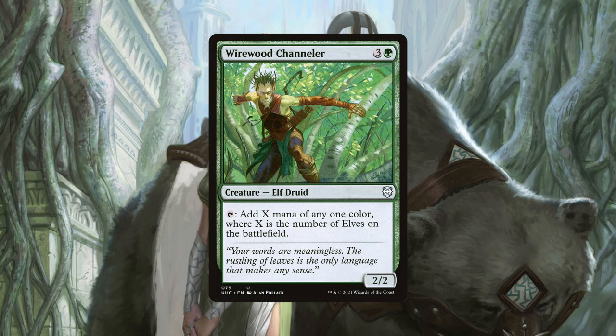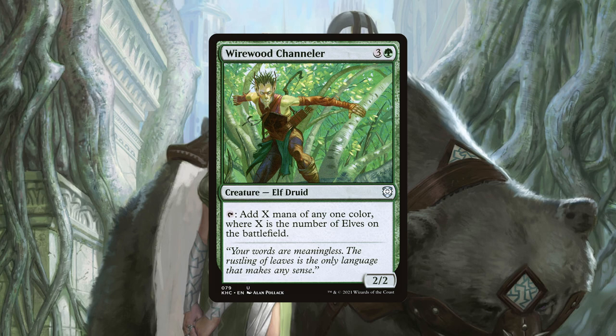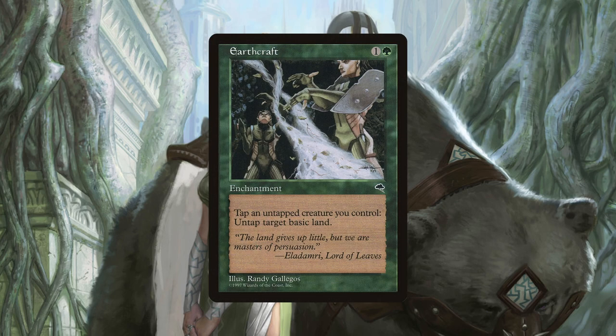Wirewood Channeler is just the more expensive version of Priest of Titania, costing 4 mana, but the effect is so powerful it is still worthy of inclusion, especially with the amount of untap effects we run. Earthcraft is an enchantment that allows us to tap one of our creatures to untap a basic land. This effect is great when we are casting low cost creatures who have summoning sickness, because this essentially allows us to use them to generate one green mana straight away. We can also use our Arbor Elf and Wild Growth/Utopia Sprawl trick, where if a basic forest is enchanted, now each untap from Earthcraft generates two mana.